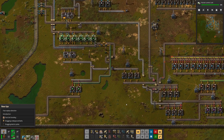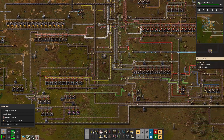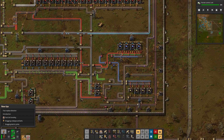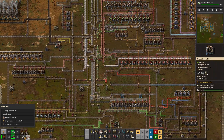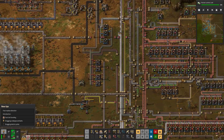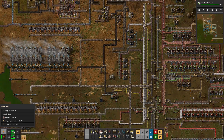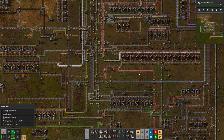98%! 98% on the rocket control unit — come on! You can do it, I believe in you. Iron plate production. And thank goodness we've not had a lot of biter problems. Imagine if we'd had biter problems during this game.